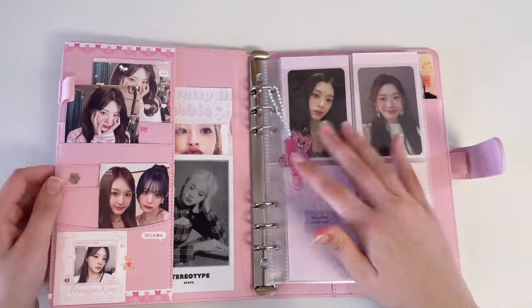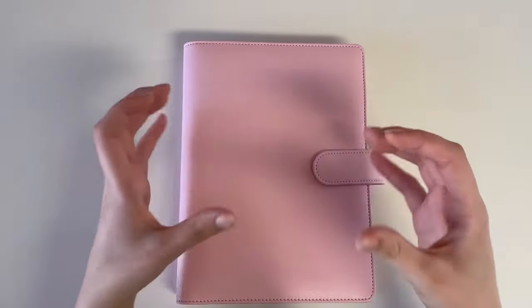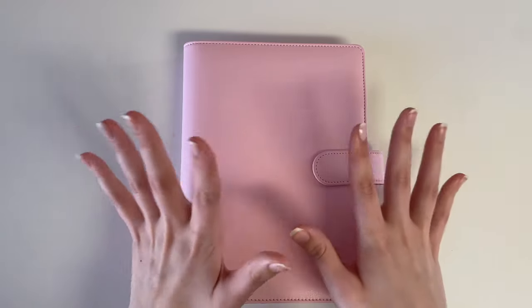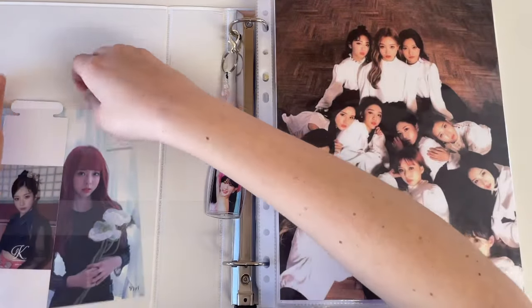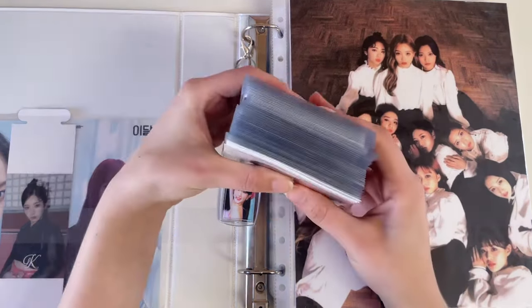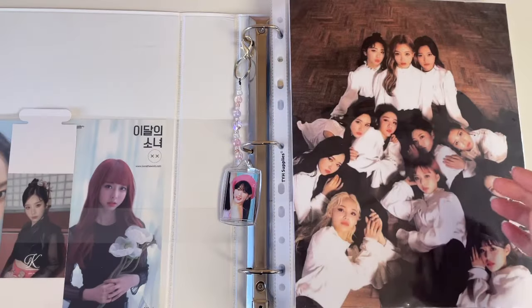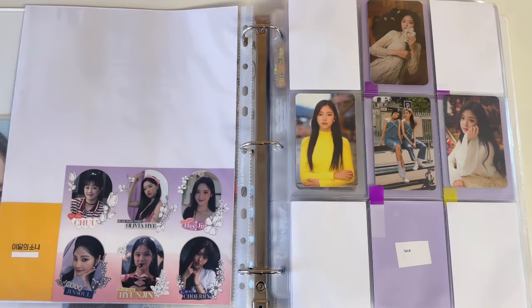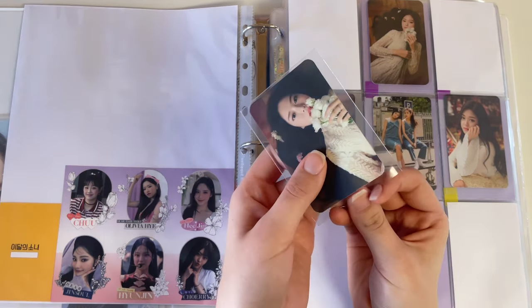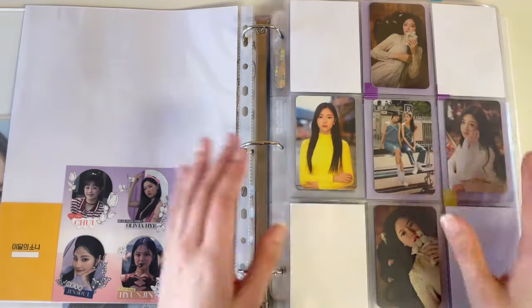Moving on to the biggest section I have for today — my LOONA binder! Here's my LOONA binder, I've done some reorganizing. This is the stack of LOONA cards I have today and there are some really exciting cards in here. We are going to start with my main girl Hyunjin. For pre-debut, I'm finishing her regular cards. I have her last solo card. I do plan on trying to get her limited cards this year, but I haven't set up for that just yet.